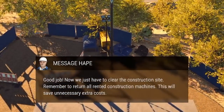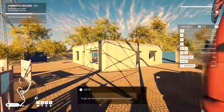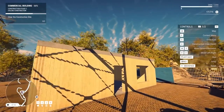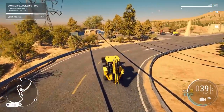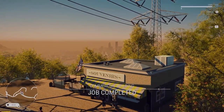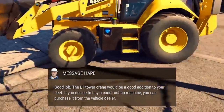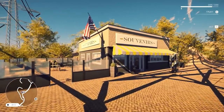We just have to clear the construction site. Remember to return all rented construction machines - this will save unnecessary extra costs. I was worried about that, I'm glad I read that message. I think I was just hired to do the foundation of the building, and indeed that is there. We built the foundation of a building. We have returned all of the things we do not own. And look who showed up - Hape himself. What do you think of my first job alone, buddy? It just turned all the way into a souvenir thing! Oh, the music - it feels so good. I built that.